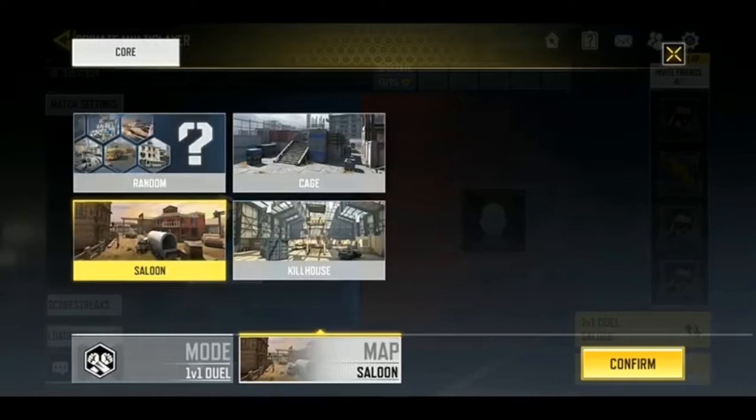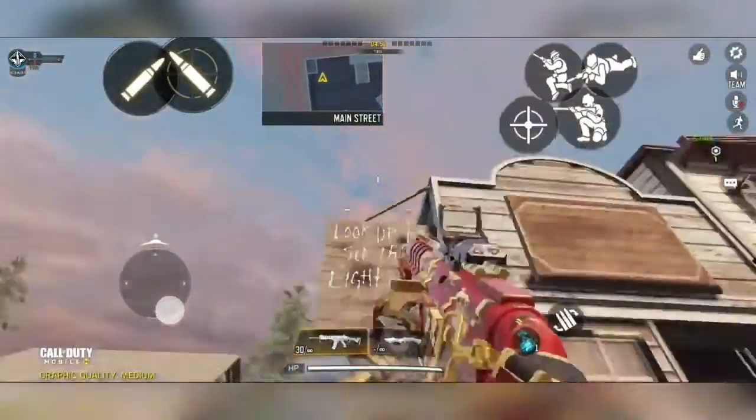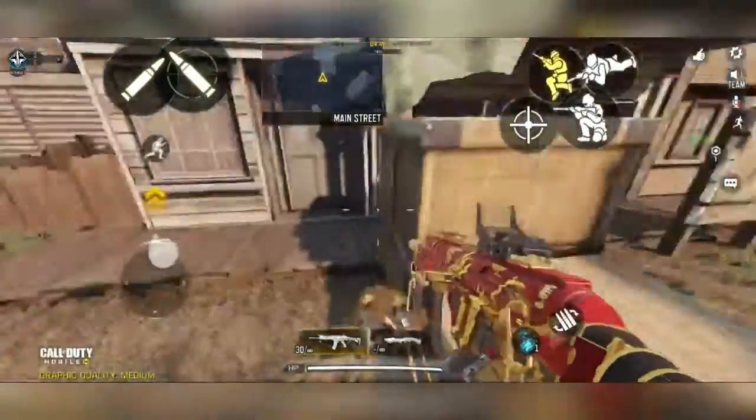There will be a total of 3 maps in which you can play the 1v1 Dual game mode, and they are: Cage map, Saloon map, and Kill House map. Now let's explore each and every corner of the Saloon map.